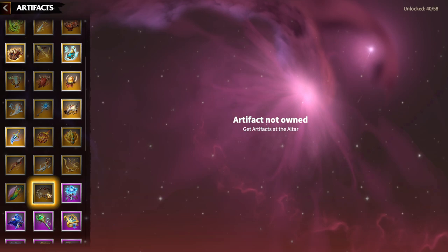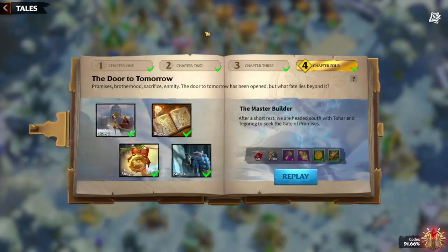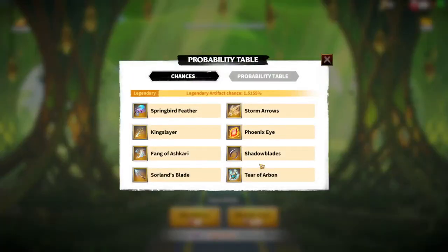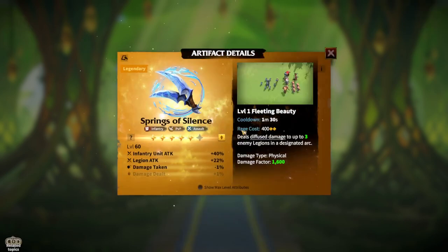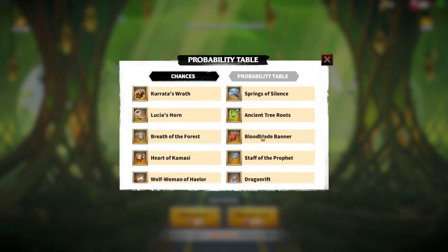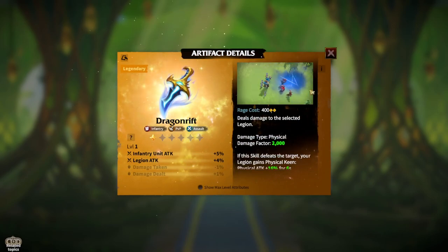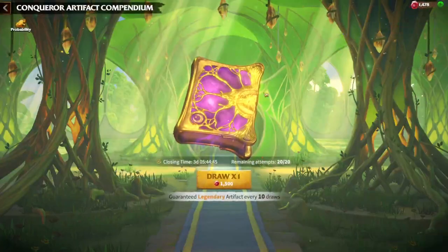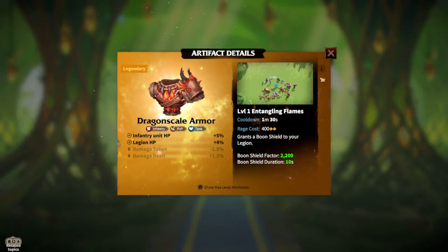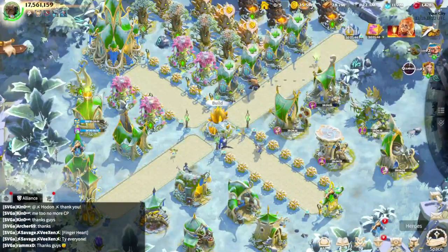If you get the new artifact it will be great; if not, currently obtainable artifacts are amazing for any infantry heroes. For example, Springs of Silence is a solid choice, and Dragon Rift can be great for physical damage. If you want to go purely defensive, Dragon Scale Armor and Gray Mare's Warhammer are the best choices.